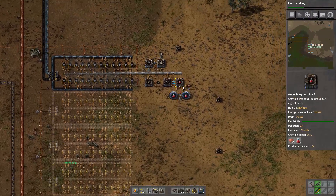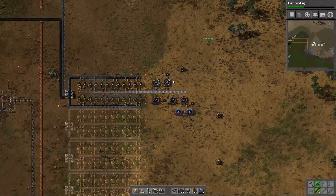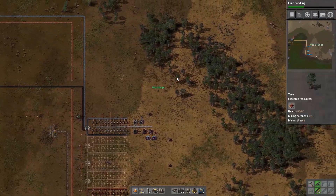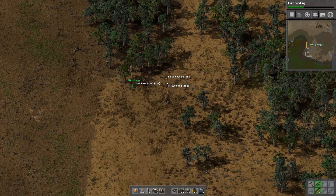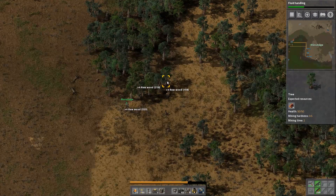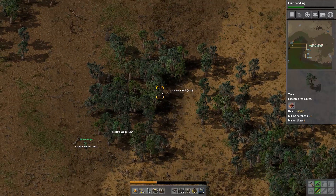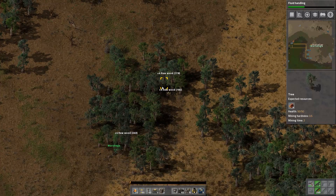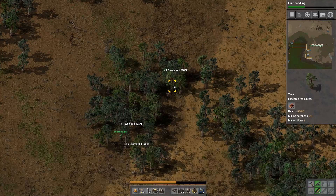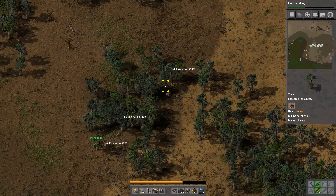On the right side we have a lot of wood - going down wouldn't be okay. We have a little bit of ammunition again. We need to clear all of this wood first.